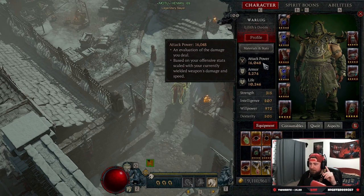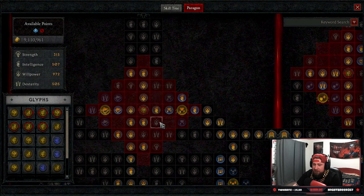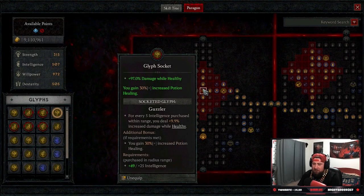In my opinion, the only glyph that is better than this one is Exploit — only Exploit. So the glyph we're talking about today is Guzzler. Guzzler reads: for every five intelligence purchased within the range, you deal 9.9% increased damage while healthy. So there is a condition with this.